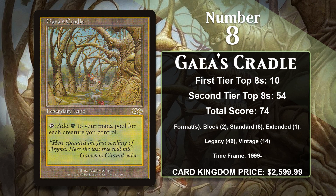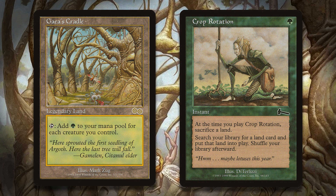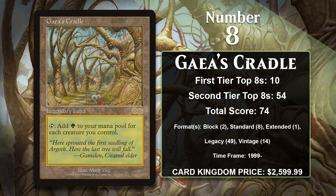At number 8, I have Gaia's Cradle. This powerful and expensive land gives you one green mana for each creature you control every time you tap it. That can result in some absurd mana, with the only downside being that it produces zero mana when you have zero creatures in play. It got banned out of Urza's Block Constructed because not only was it capable of producing absurd amounts of mana, it was also very easy to tutor up with Crop Rotation. It powered mono-green aggro decks in both block and Standard, and it appears most often in Elves in Legacy and Bizarre Aggro in Vintage.